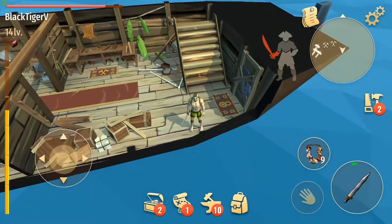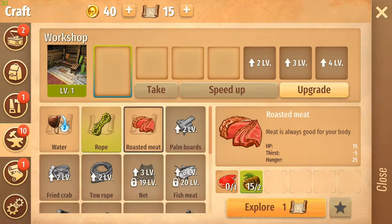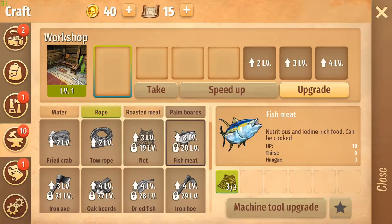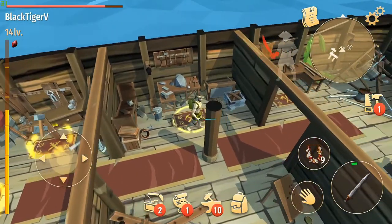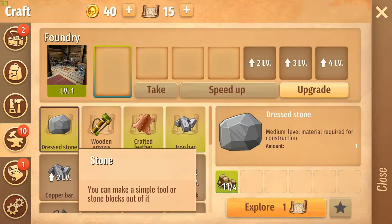Going down to the bottom floor now. This is going to be my desk where I can craft up some stuff — some water. I don't have the meat; I got rid of it because I wasn't able to cook it. At level two I could actually cook the fish, so I should have just kept the other meat. And this right here is going to be my foundry — I need to make that.